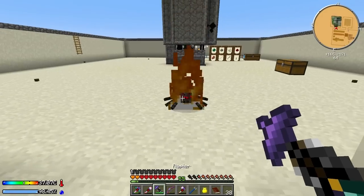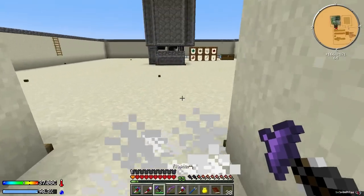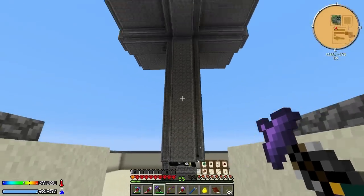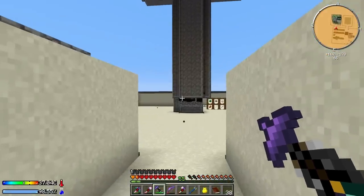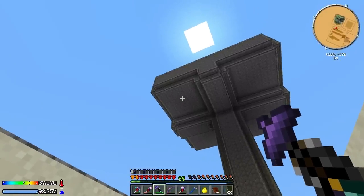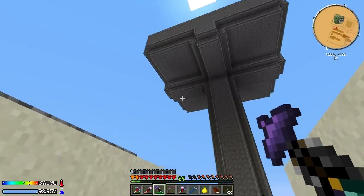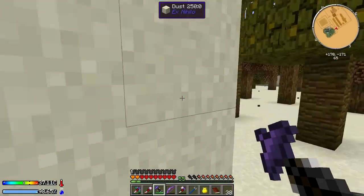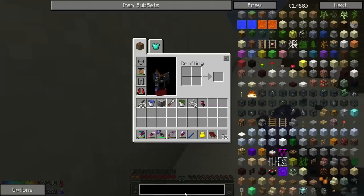We've also got little baby spiders that can spawn in there. Another problem with this mob tower is when you're far enough away, mobs stop moving - they don't wander around aimlessly. So we need to get away for mobs that spawn up here to get over onto the conveyor belts and fall down the drop tube.